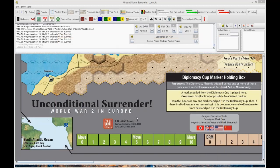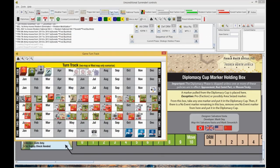Welcome back everybody to Unconditional Surrender in Europe, published by GMT Games, designed by Salwa Travasta. We are going into the December of 1941 turn.